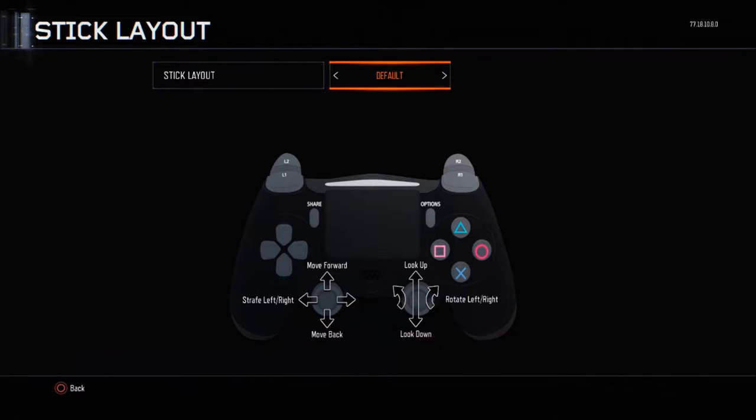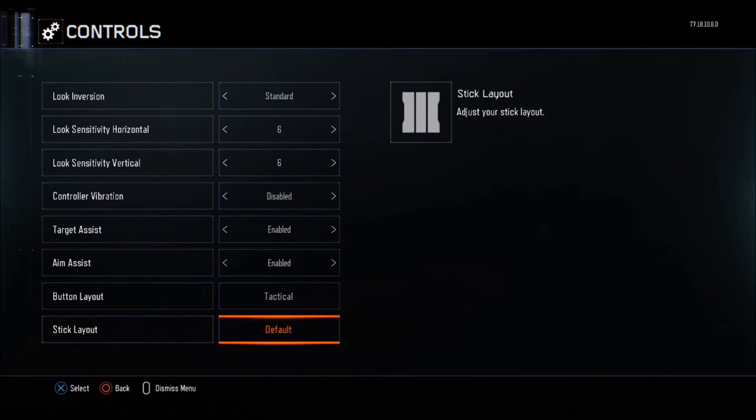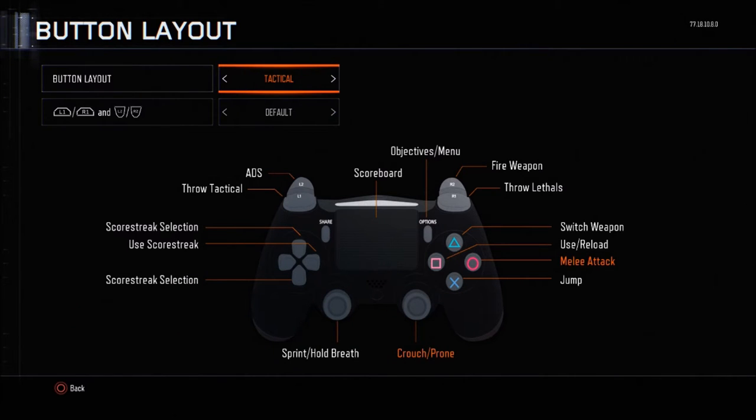Stick layout is default — I don't play southpaw or legacy. For button layout, I play on tactical. The main reason is I like to slide a lot, and on default you have to bring your thumb off the right analog stick to press circle, then back again. With tactical, your thumb is already on the right stick to do it. If you agree with that, you get me.